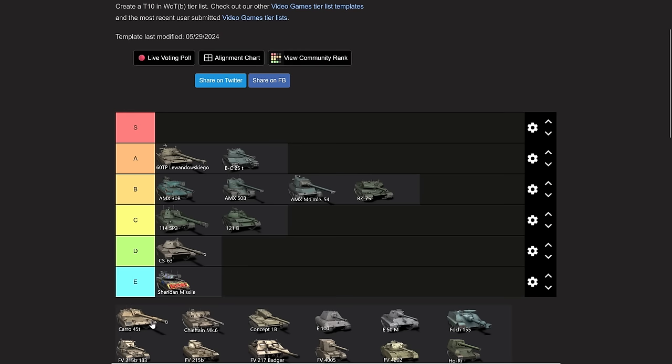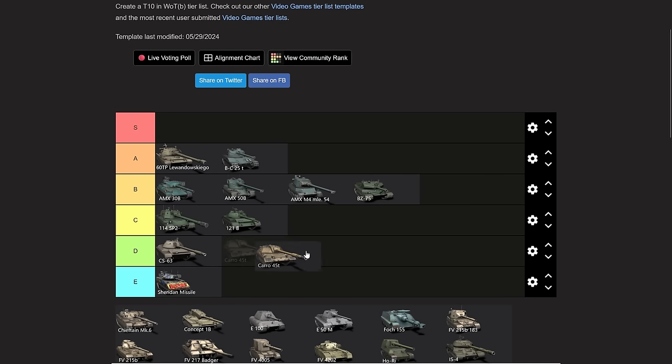The Karo — well, here's the thing. It's a Progetto that you have to pay for, that's slower, with a shell you can't use, while not having more armor. The Karo doesn't quite go into the terrible tier of the CS-63, but it definitely goes into C tier — below average. It is a vehicle in the shop that you have to pay for when it's simply the worst-performing Progetto.